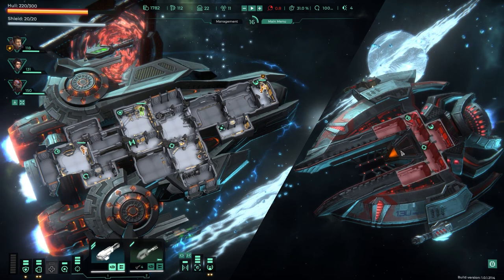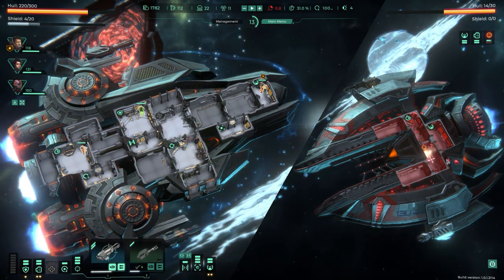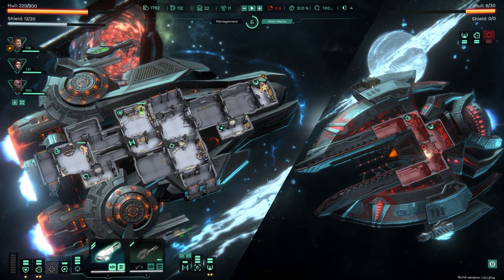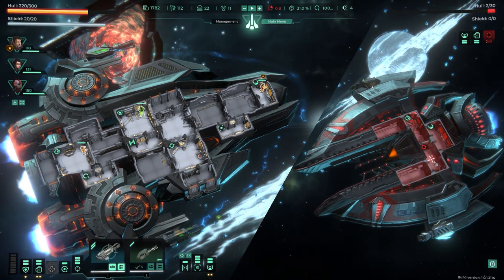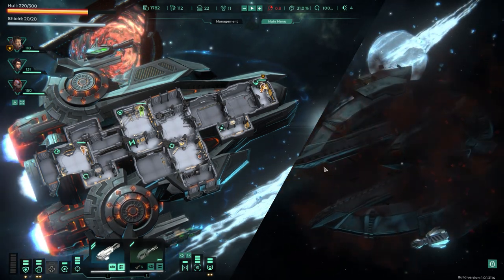A Venator drone ship shows up — the actual bad guys. It's a drone without a cloaking system so this should be quick. I target its weapon system to take it offline almost instantly. No need to waste rockets. Those drones are pretty easy — one more shot and they're done.